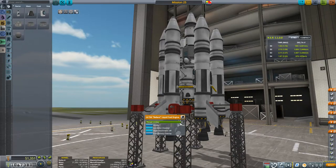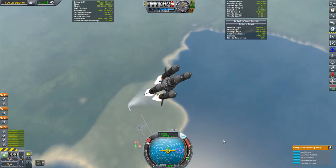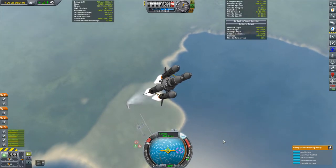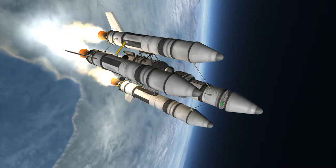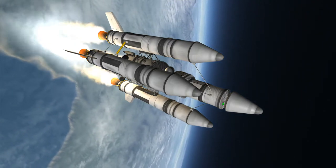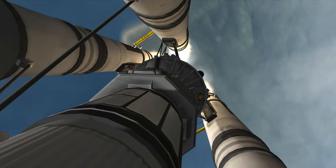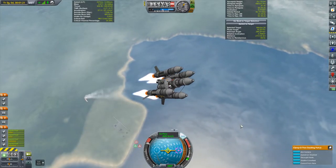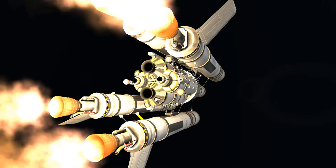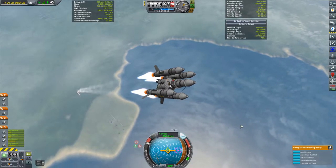Also take note of the liberal application of struts to stiffen the whole thing up. You've likely noticed that the vehicle is currently uncrewed — that will be rectified soon enough. But one fact about this vehicle is that it is not designed to land back on Kerbin. In addition, most of the fuel tanks of the payload are currently empty to save weight. The result is that if something went wrong during ascent, there would be no way to safely abort and return the crew to the surface in one piece. As such, the crew will be coming up in a separate, safer launch.